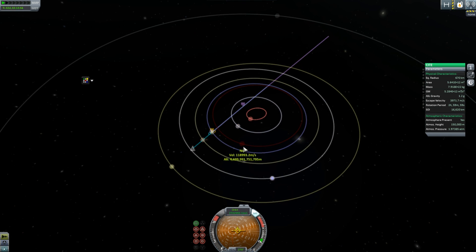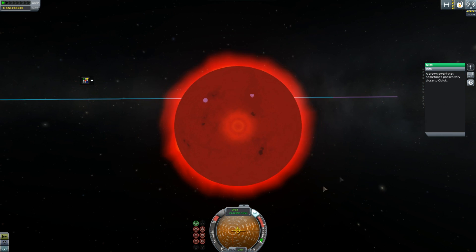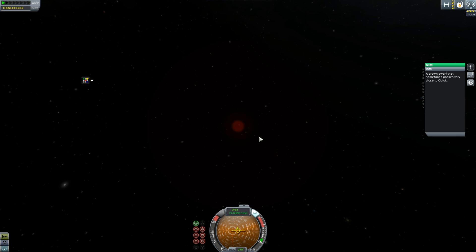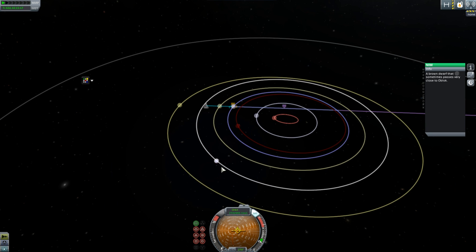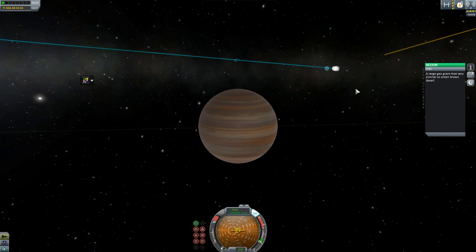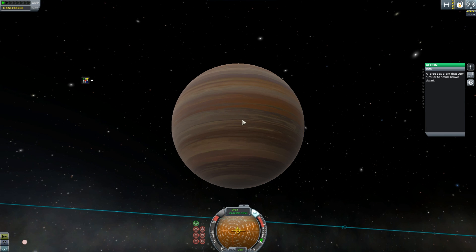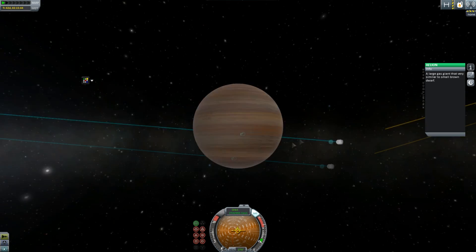I think that's everything there, and now we've got NIM. Some sort of brown dwarf that sometimes passes very close to Oblock, if you look at the orbital mechanics. No planets, but a brown dwarf. I forget what they are — are they smaller versions of red giants? Kind of like a small star would become? Then we've got Abaddon. Oh, and we've got the planet we're going to — Oblock, the blue star. I think this was in the other mod. And we've got Alien — a large gas giant, very similar to a small brown dwarf. Kind of like Jupiter may have almost become.